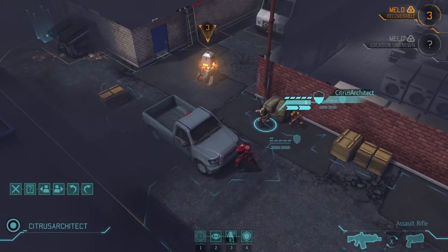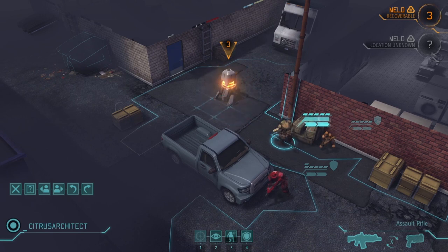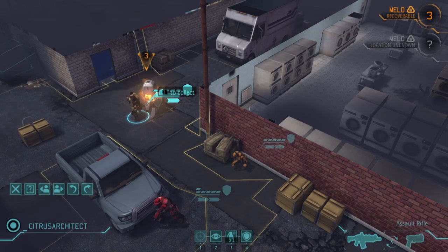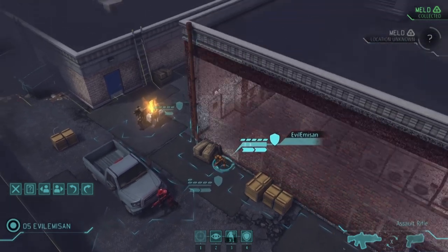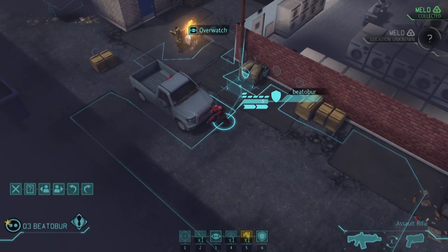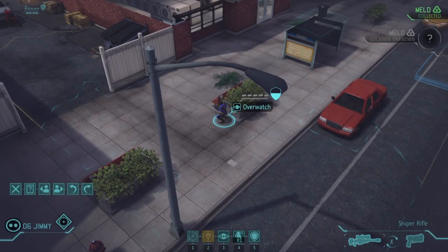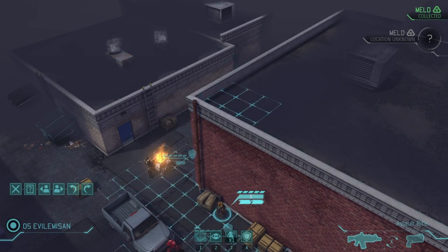Once we're set up, we move Citrus Architect in where he'll have full cover no matter where the aliens appear from. Luckily, no aliens in this part of the alleyway, so he collects the meld. With no aliens here, I'm pretty convinced the aliens are just on the other side of this door. So we gotta set up for every contingency. Citrus Architect is perfectly positioned to fire in the doorway. Jimmy is completely on the other side of the laundromat. I move Evil Emison up to the roof so she can help either direction.